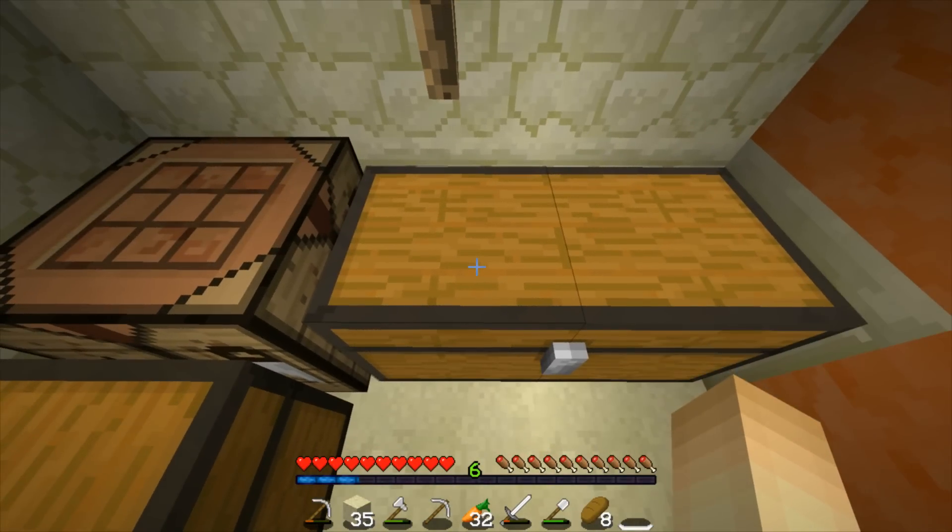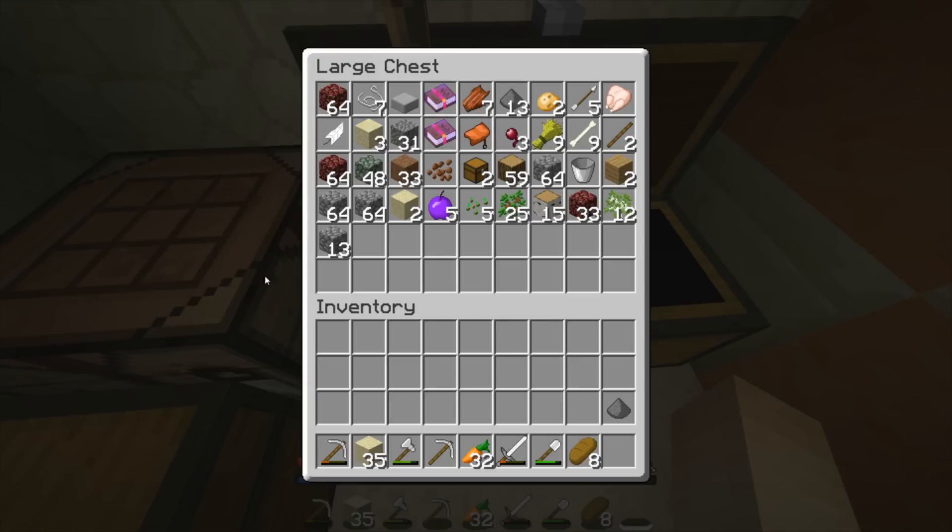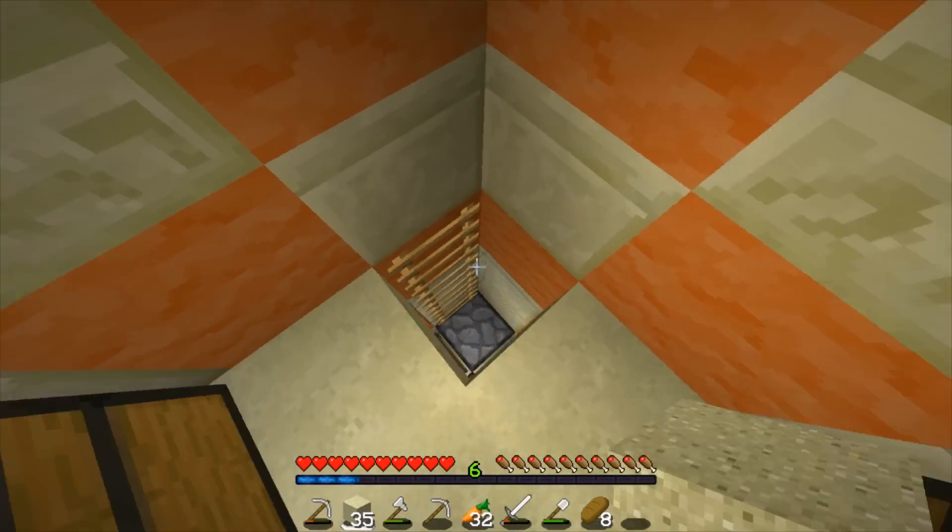Off camera guys, I was doing a little bit of caving, I got a little more resources — some diamonds and such — but I also found another dungeon, so I have another saddle, which is great, so I can keep my current horse and also get one of those donkeys. And I also got a Feather Falling 4 book, which is super sweet, so I'm definitely gonna have to enchant some boots soon.